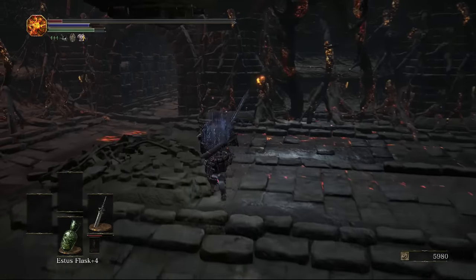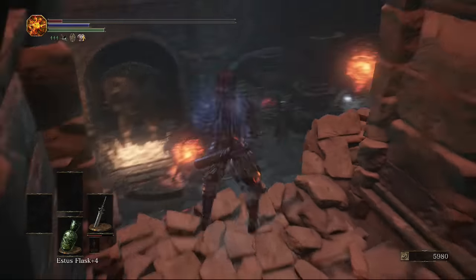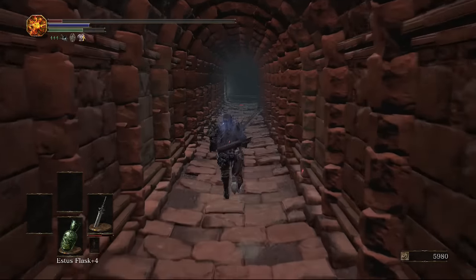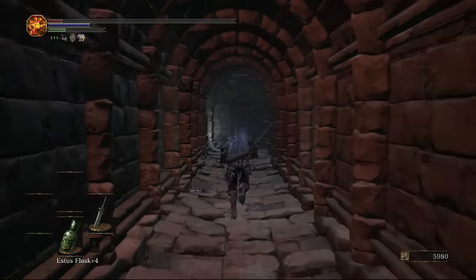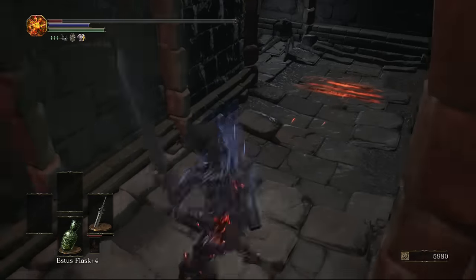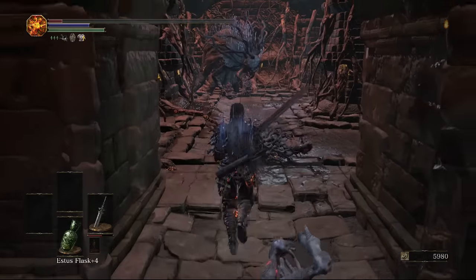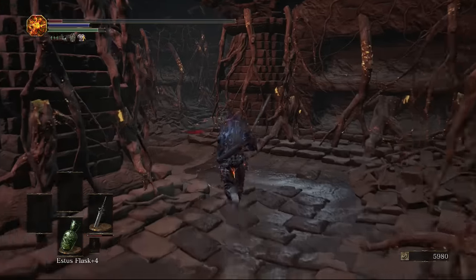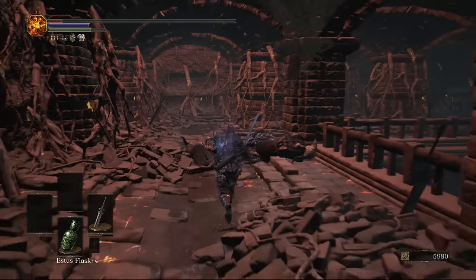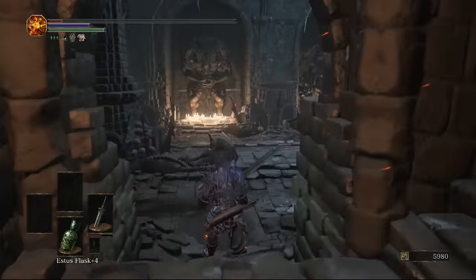Now we're heading back to the bonfire because there's nothing left to do down there. There is a hidden wall opposite the bonfire — break it and come through. If we drop down here we get to the fire room. Going left takes us to a place where we have to jump for an item. I'll pick up another ember just here, and past this little room we are above the fire room. There are stairs here that lead down into it.